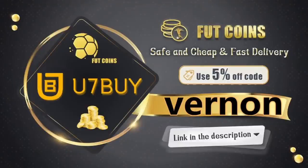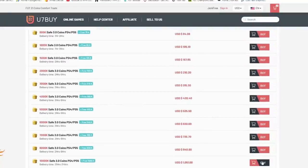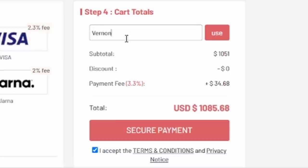If you're looking for some safe, cheap, and reliable FIFA 21 coins, look no further, head over to u7buy.com. Link will be in the description. Use code Vernon at the checkout to get yourself a discount off your next order.